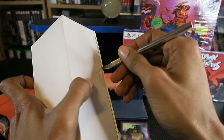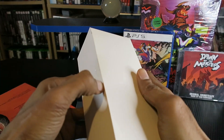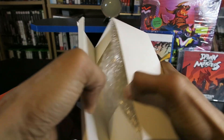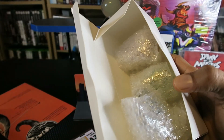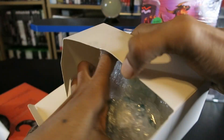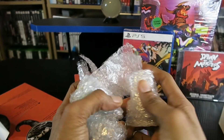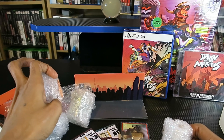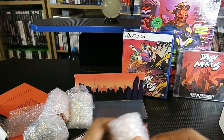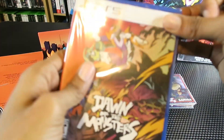Let me just cut along there with the exacto knife — there we go. Oh yeah, there are the figures, all wrapped up in little bubble wrap. I'm going to set everything up and do a little edit so we can take a closer look at everything. First let's unbox the actual video game.